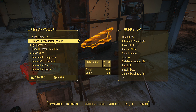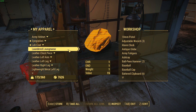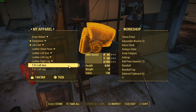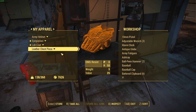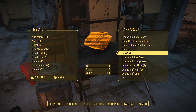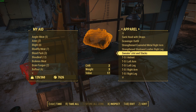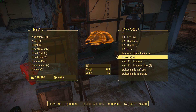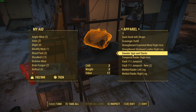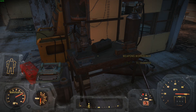Alright, I need apparel — I need a lab coat, an ushanka. Where's my ushanka? Ushanka, and then the T-51 junk. And yeah, not really anything else.